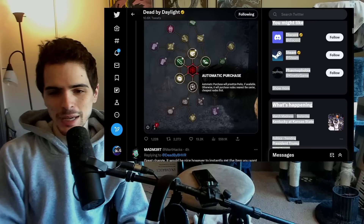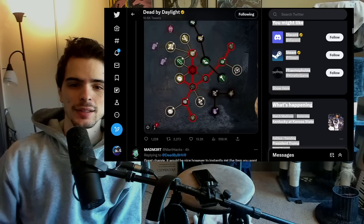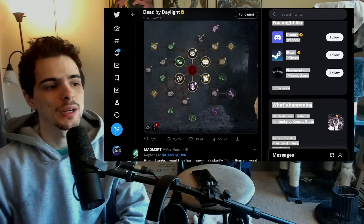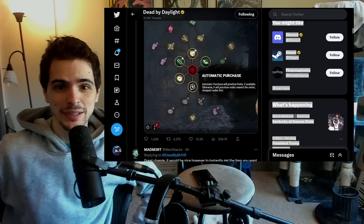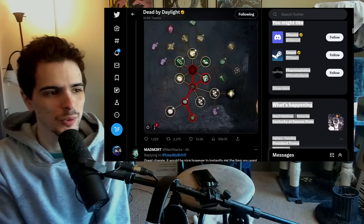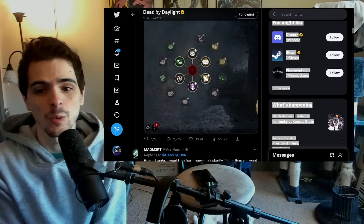Hey guys, Scott here. Just a quick little video. It seems like Behaviour is finally working on the whole blood point efficiency thing and making it a lot faster. They released this teaser of the automatic blood web purchasing where it's going to prioritize perks and then automatically fill up your web. That's a really welcome change — we've all been asking for something like this for a very long time, because we're actually at a point now where we have too many blood points to spend. I've been sitting on like 4 million. I just don't want to spend them — it takes too long and it's too boring to do. So it's good that they're working on this.